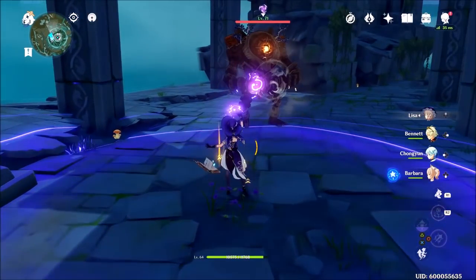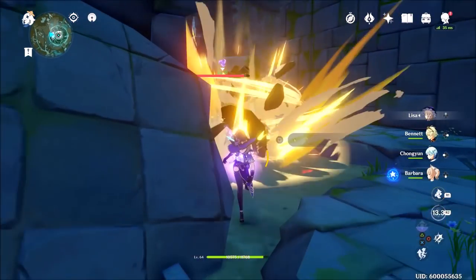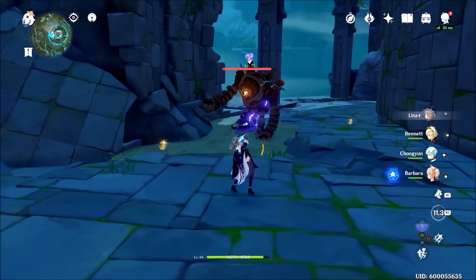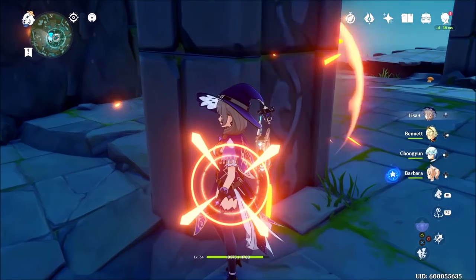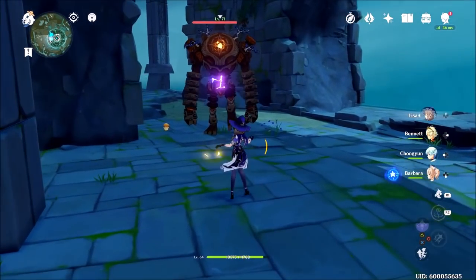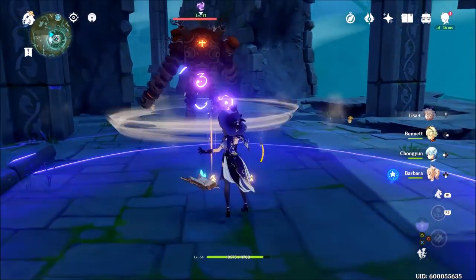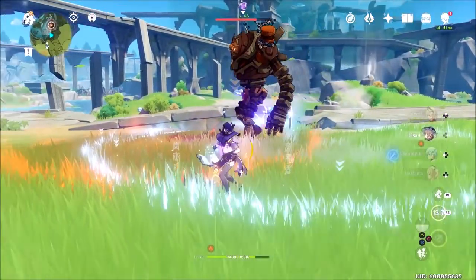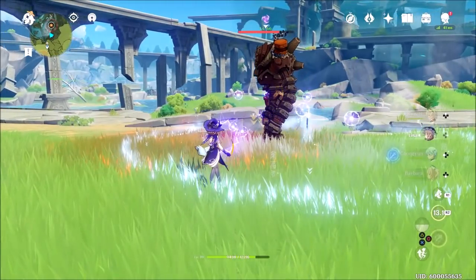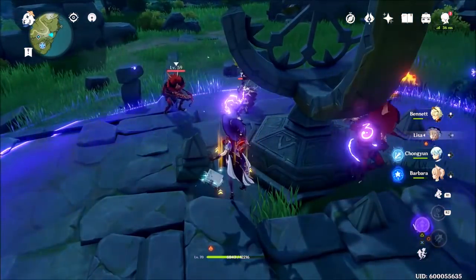The talents that matter for Lisa, in order of relevance to her damage, are Violet Arc, Lightning Rose, and her normal attack. Violet Arc is the most important, with her elemental burst coming in a close second. I've made her normal attack charged hit deal around 1–3k per attack, which is good on groups of enemies.